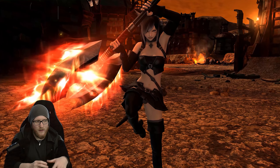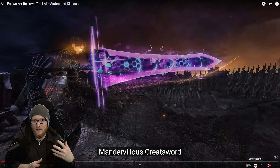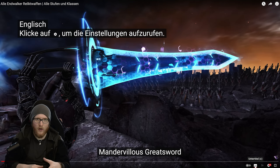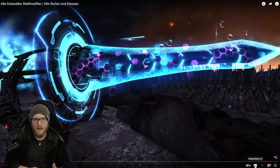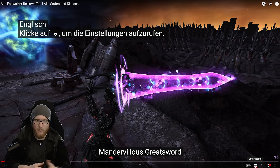What about the descriptions? Do you like that you can just turn on subtitles and have this as an optional feature or not? This leads to a much cleaner image overall in my opinion, and you can still decide if you need that info for every weapon or not.